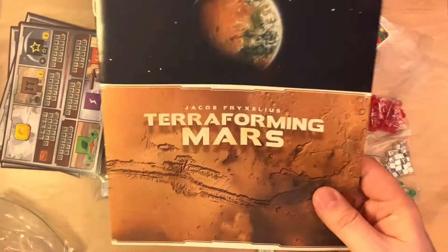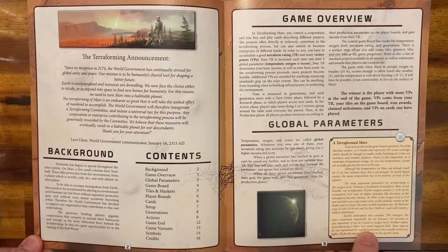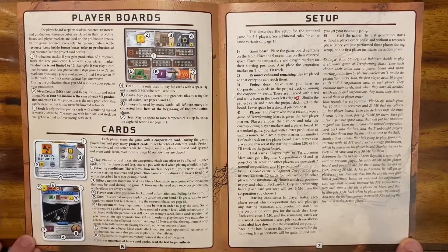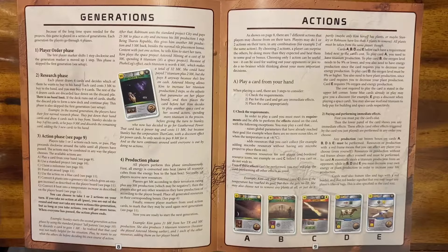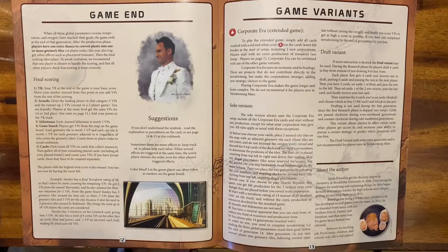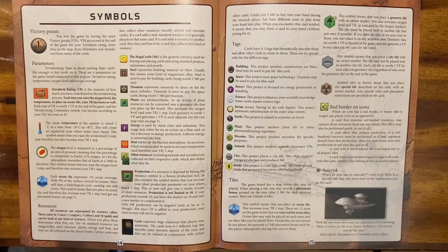Before we go to first impressions, let's look at the manual. The manual is well written and easy to understand — if you have questions they are answered in the manual. However, I find it's too textual: there's too much text and not enough images or correlation between images and text.